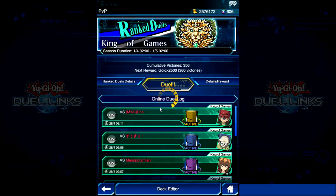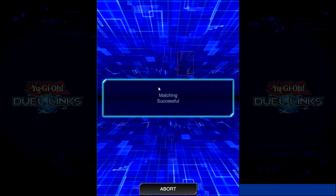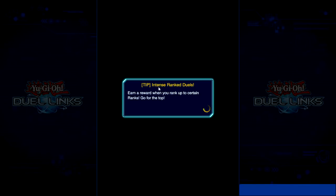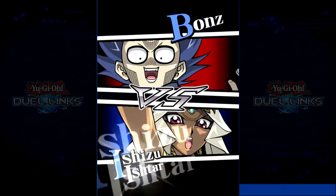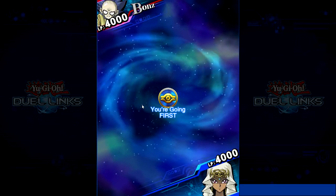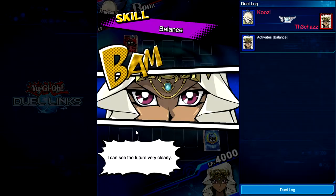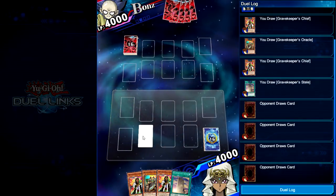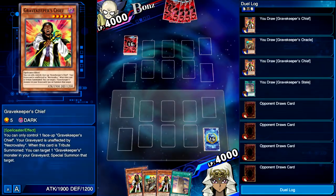That is not a very good way to show off the deck — by opening up with three Chiefs. I might actually lower Chief down to two, because Chief is a very strong unit in Gravekeepers, but we're trying to work with Visionary, so it might not be the best card. I'll lower Chief down to two and increase the amount of four-stars. I just want to test out Visionary, get it on the field and see if we can pop off.